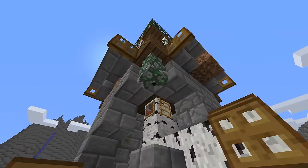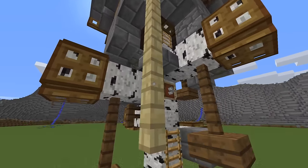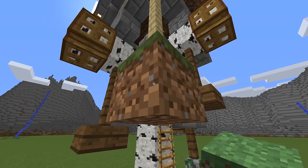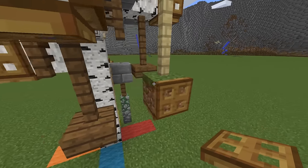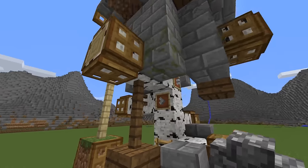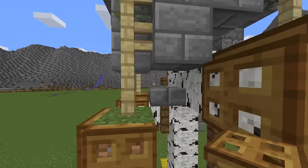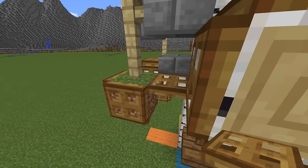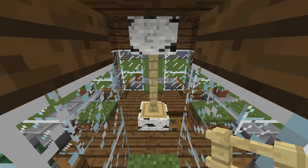With cobblestone wall and spruce fence, make a pillar like this, followed by grass on the bottom to simulate a hanging flower pot. I'll leave one side without the trapdoor to make it more interesting. Break these two blocks and place spruce fence so you can have more space.